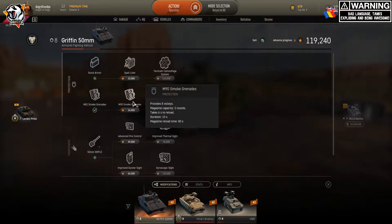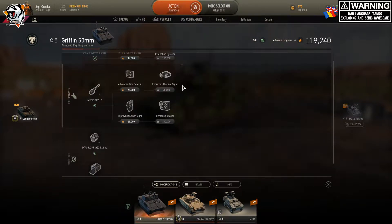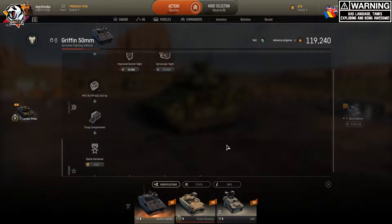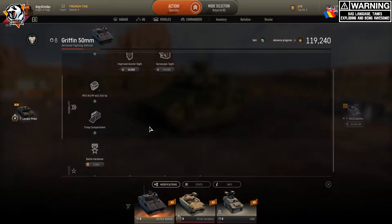You also need smoke grenades because they're very useful, and improved thermal sight. This is a good tank for spotting. If you're not familiar with AFVs and you play PvE, PvP, or whatever mode, and you don't do your job, your team can fail. I failed one match because my Griffin was standing behind me, and being a TD, I didn't have the opportunity to go shoot — he was basically stealing damage from my spot.